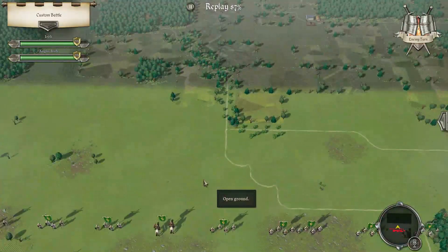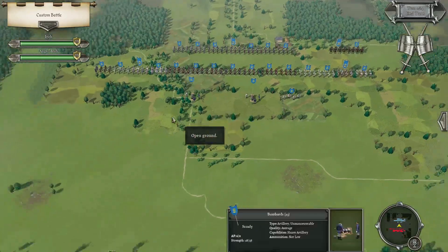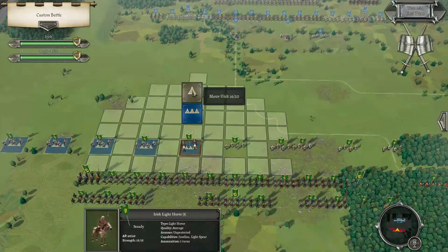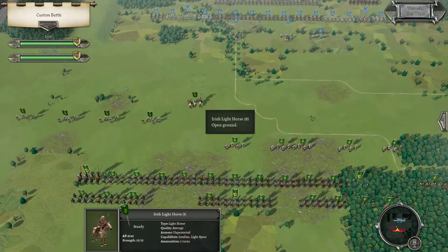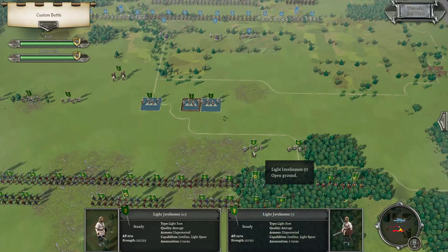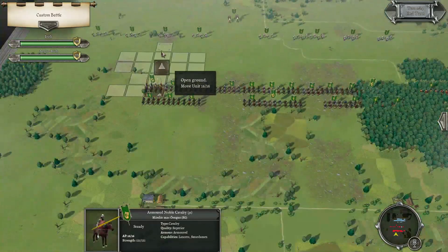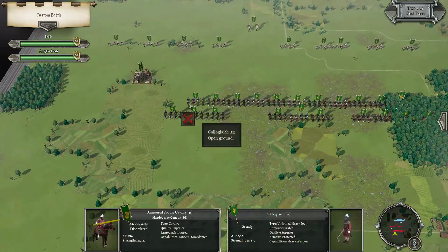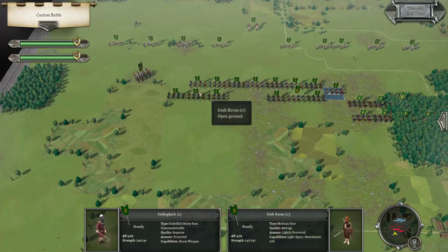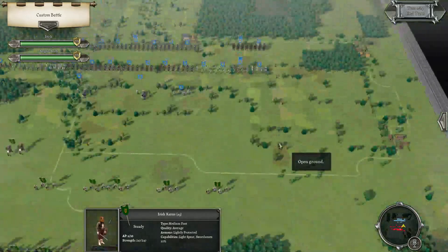Okay, next turn. Run everything forward to attack the cannons — everything forward to attack the cannons. Everything else just has to go forward. Apart from chucking that cavalry left, it's basically forward, lads. Going to keep that cavalry hidden for a couple of turns.